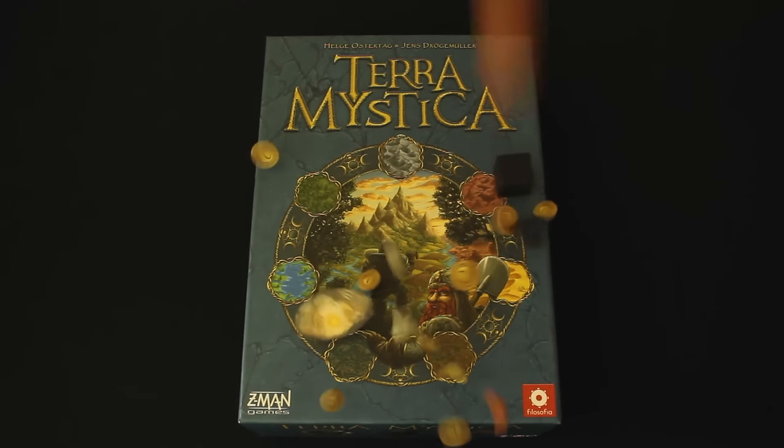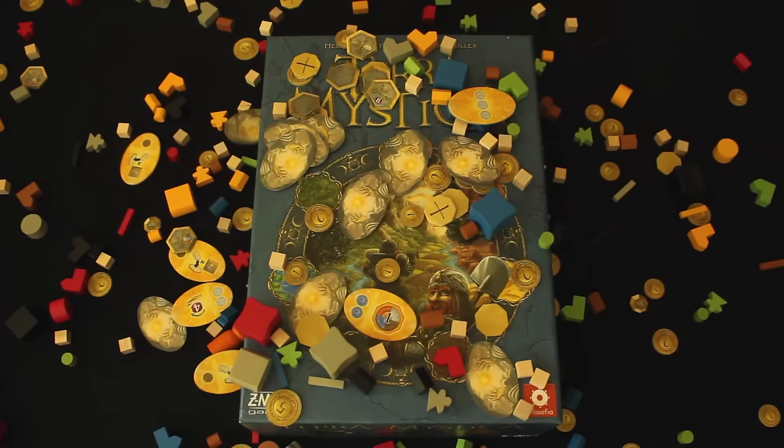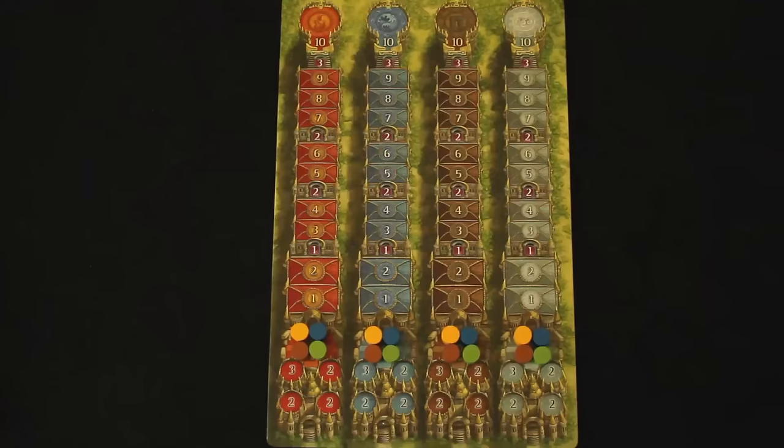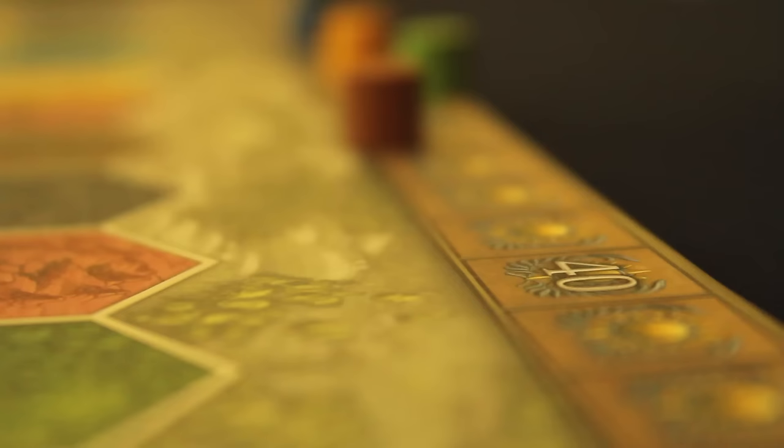Terra Mystica is a strategic, worker-management, fantasy-building game that pits two to five players against each other to transform the landscape and build structures that provide resources, compete to reach the highest space on the cult track, and gain as much power as they can before the end of the sixth round, all the while collecting the most victory points to become the greatest faction in a thriving, magical world.